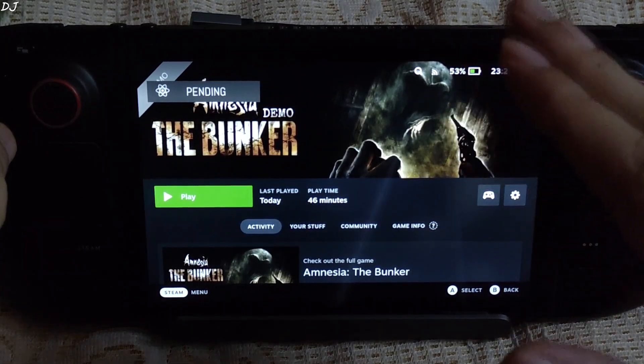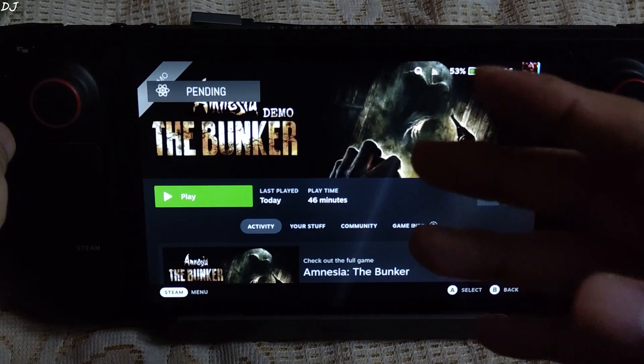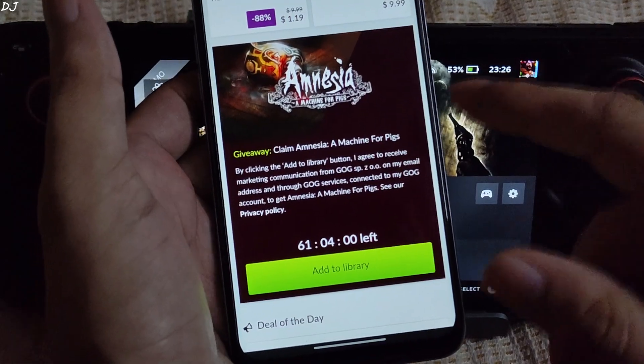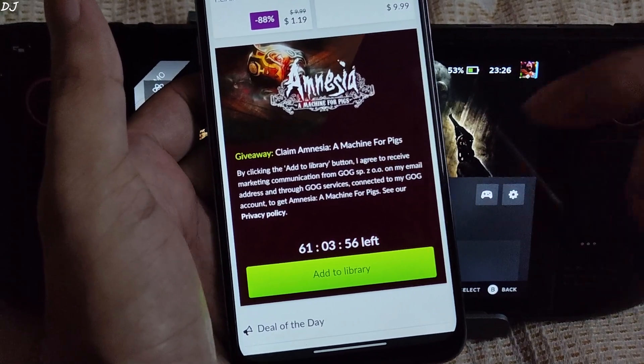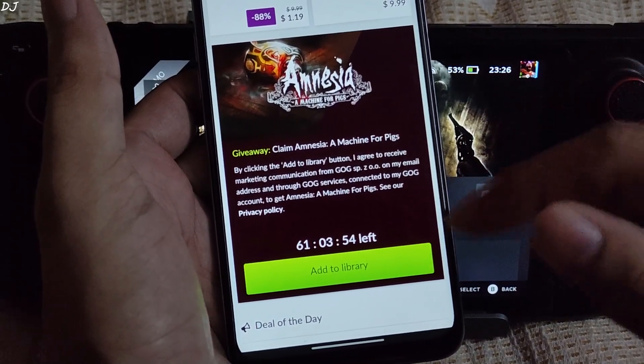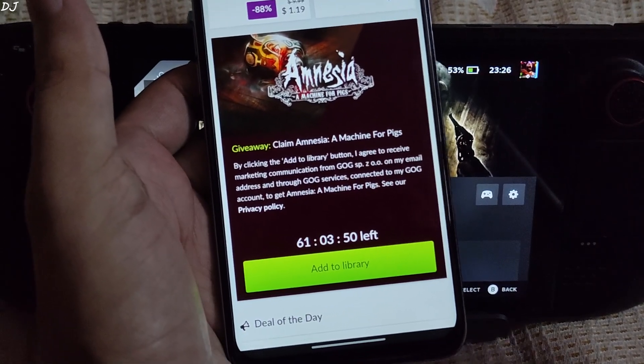The game is available across different platforms like Windows PC, PS4, Xbox One, Series X and Series S. You can grab the PC version of Amnesia: A Machine for Pigs for absolutely free from GOG's website. This offer is available for the next 61 hours. I'll drop the link in the description.